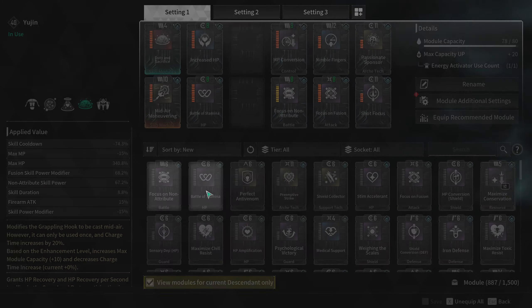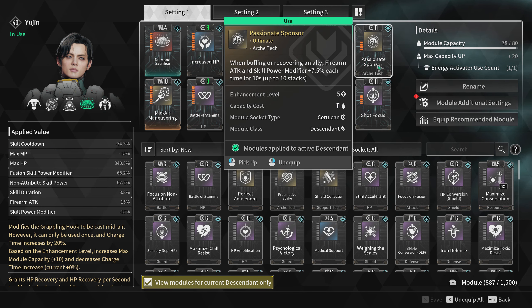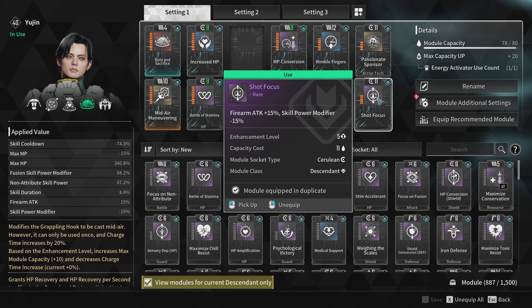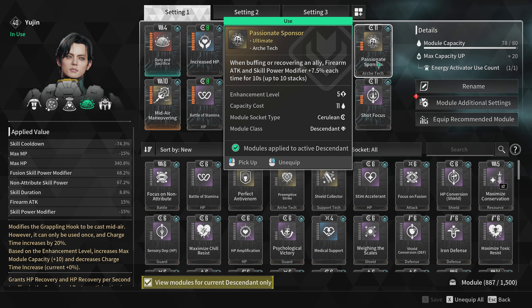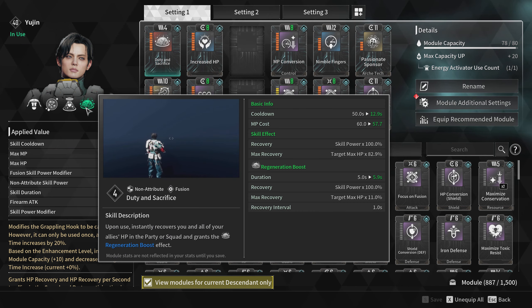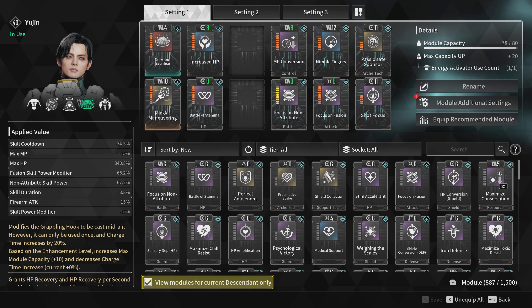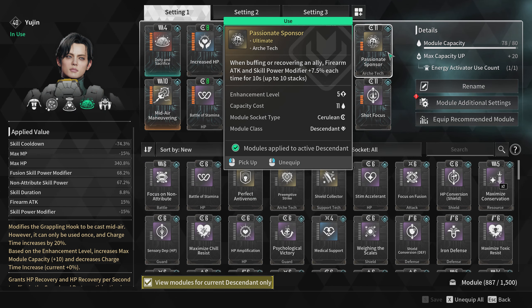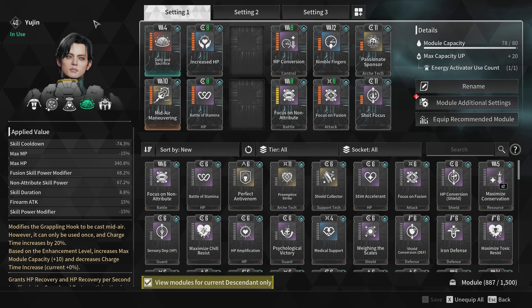I added both Shot Focus and Passionate Sponsor to increase DPS with my guns. These modules give Eugene tons of firearm attack bonus, and while Shot Focus diminishes a portion of your skill power modifier, it's not a huge problem since Passionate Sponsor can give you tons of skill power modifiers at max stack. This ultimate module can be active all the time with this build — the descendant's first and fourth abilities allow Passionate Sponsor to stack fast and be maintained throughout boss battles as long as you have enough energy to recast your abilities.